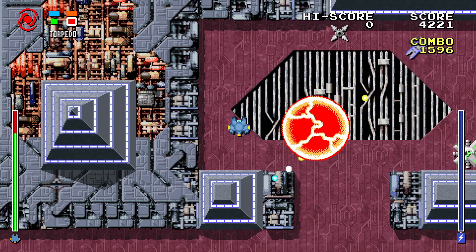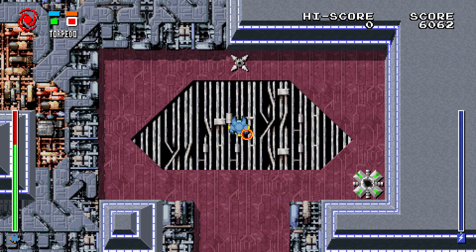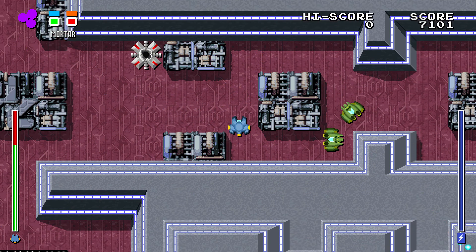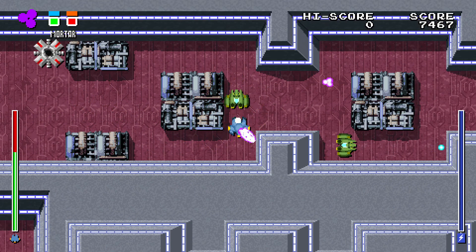Some other visual updates include the weapons HUD where we included the weapon names, as you can see in the top left. This will help the players make a connection to the weapons when the characters refer to them in the dialogue. This will also be more helpful in future releases.